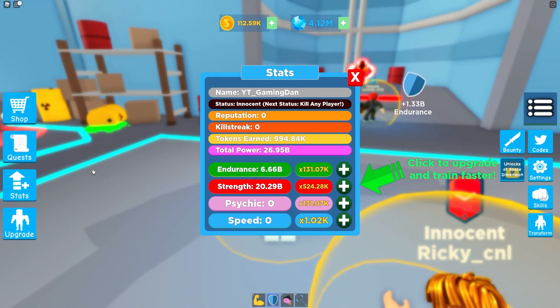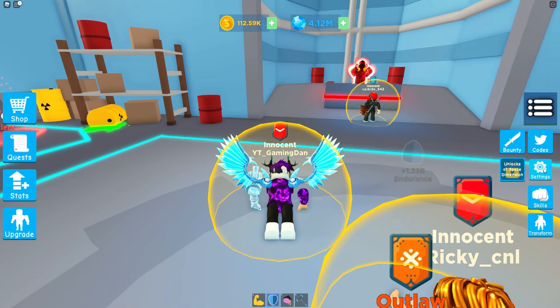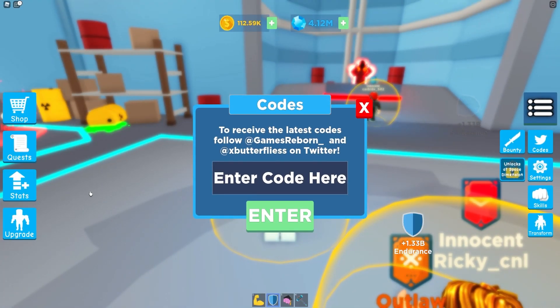If you don't know how to claim codes in Superpower Fighting Simulator, go to the right and click where it says codes. The code menu will come up, and you can enter your codes from there. Let's just get into it now.